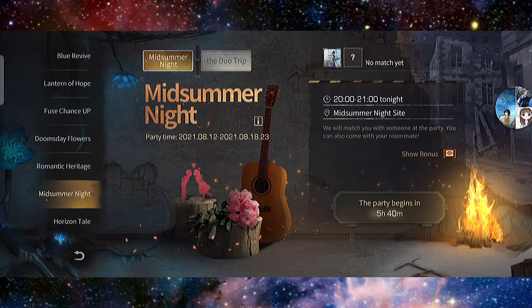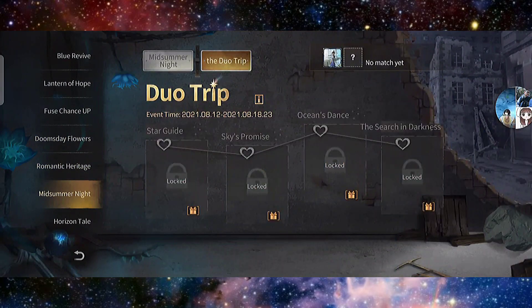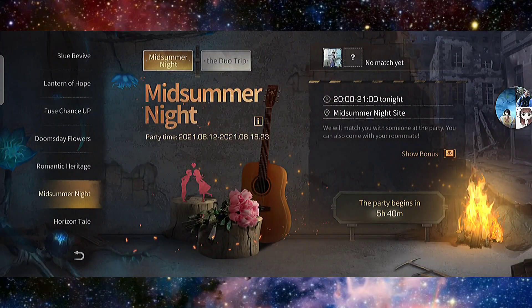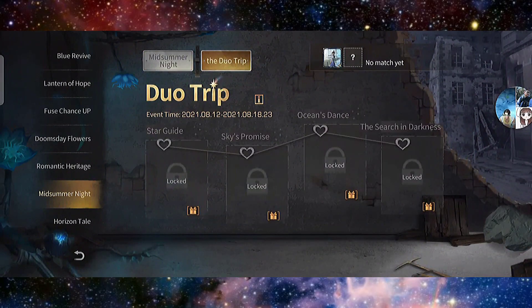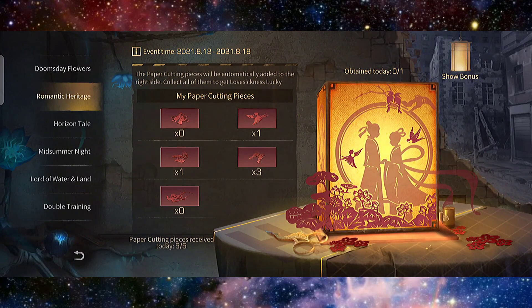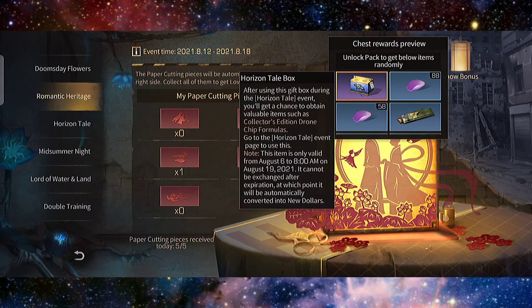The new Mid Summer Night is like a fireflies night — you can get the oil paper umbrella and light tracer. There's an old trip where you can take photos with trees to get the paper cutting, and also the Horizon Tail box.